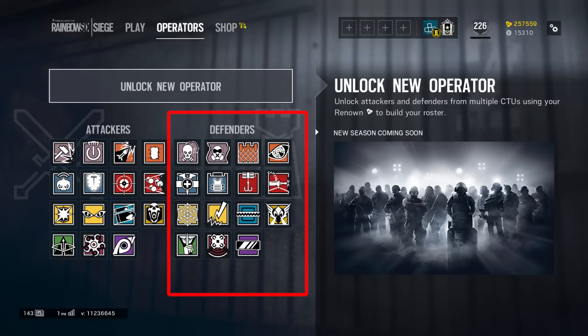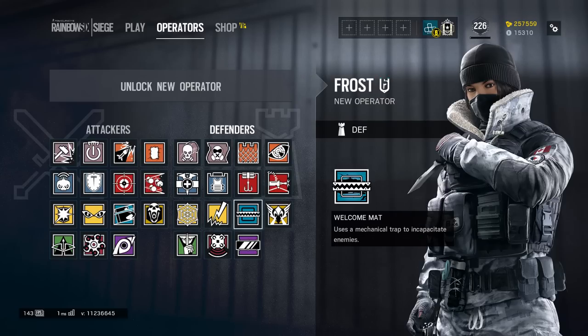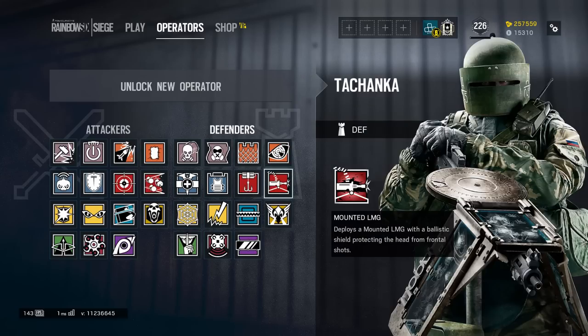Barbed wire is a defender's gadget that can only be equipped on 10 of the 15 defenders. Those defenders being Bandit, Kavieta, Doc, Echo, Frost, Jaeger, Capcan, Pulse, Smoke, and Tachanka.